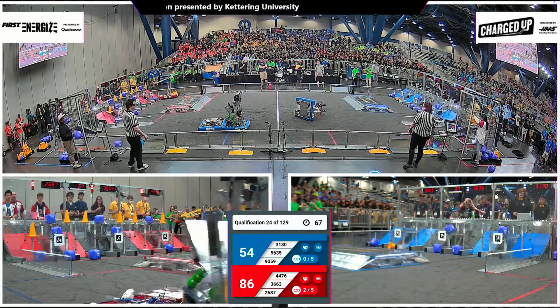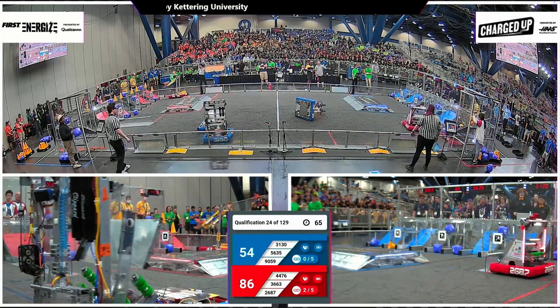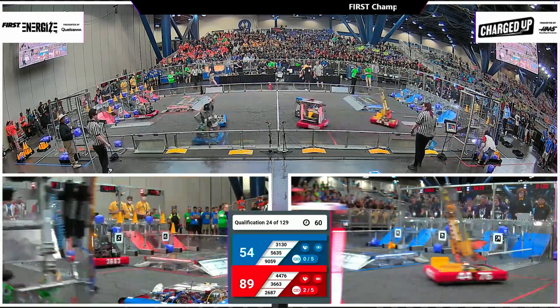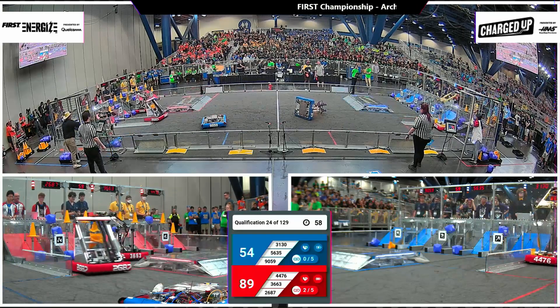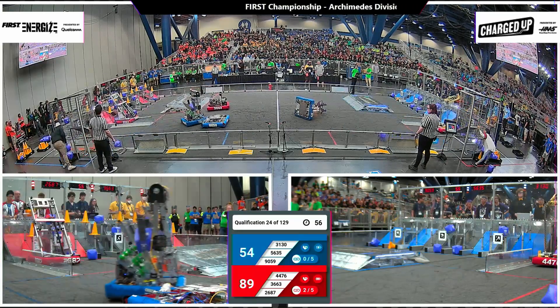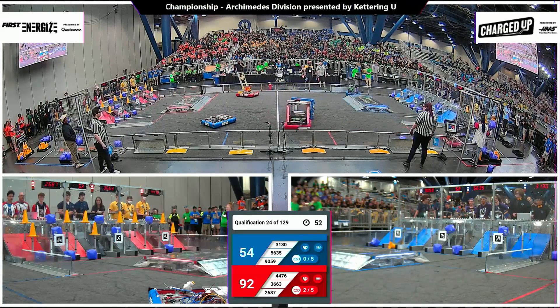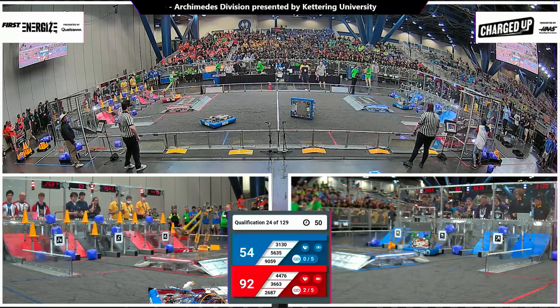86-54, Red with the advantage. Waffles another delivery here for Red. Red Alliance filling up this grid — they have one more spot for a cone up top, and that will be in the jaws of 26-87. Red Alliance fills the top row. Mid filling up fast as well.